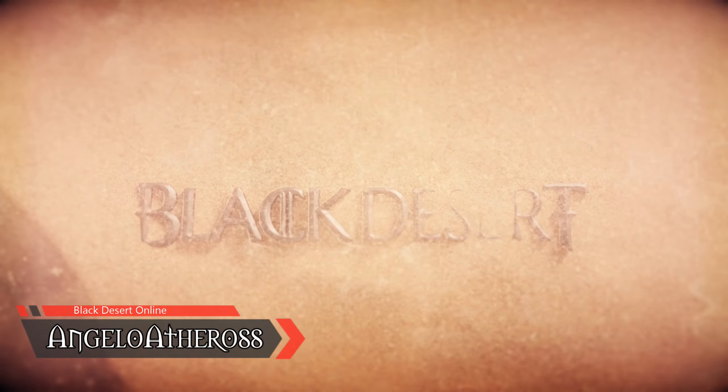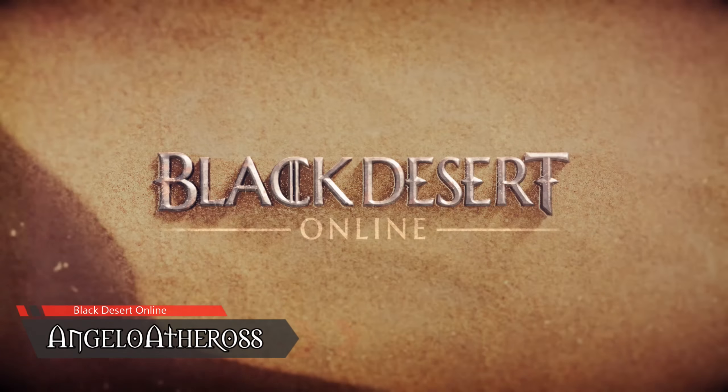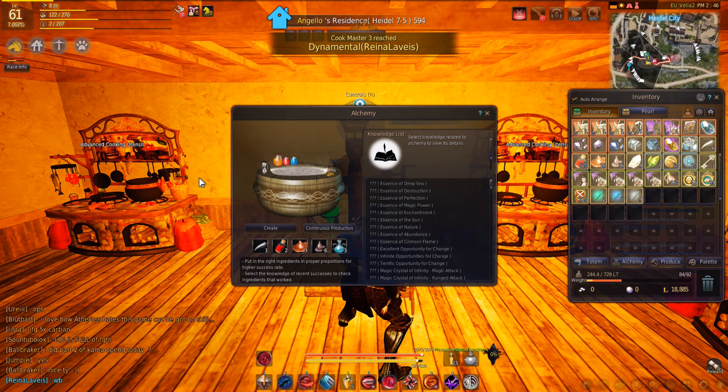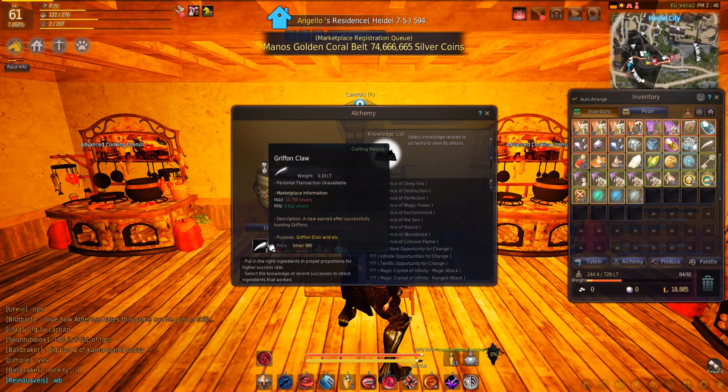Black Desert Online, Griffon's Elixir. Elixir with an offensive function. Effect: additional damage against Karma Seel V in Monsters plus 12. Duration: 5 minutes.